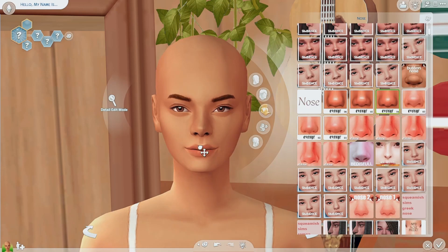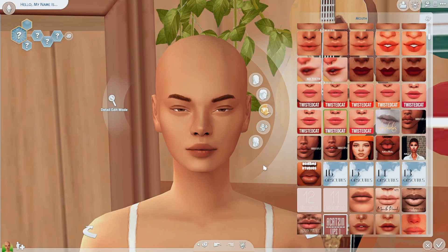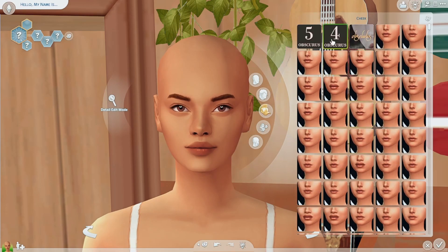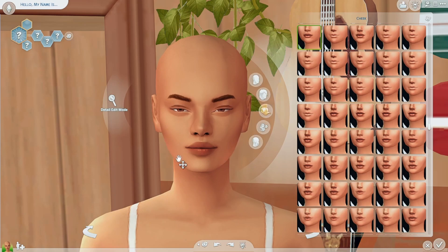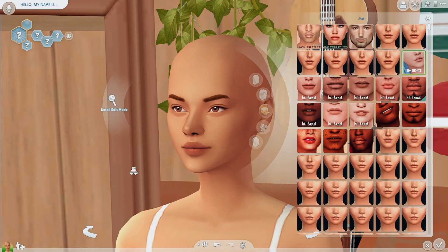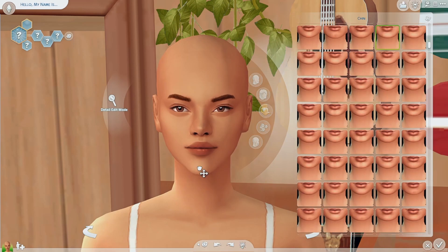For lips, my favorite presets at the moment are by Twisted Cat. I like this one — it doesn't have a number but it's that one. For cheeks, I mainly use them on male sims because it gives them a stronger cheek. For jawline, I like this one by Symbionts — it gives them a nice chiseled jaw. I don't really use chin presets so I'll just keep the default, maybe make it a little longer.